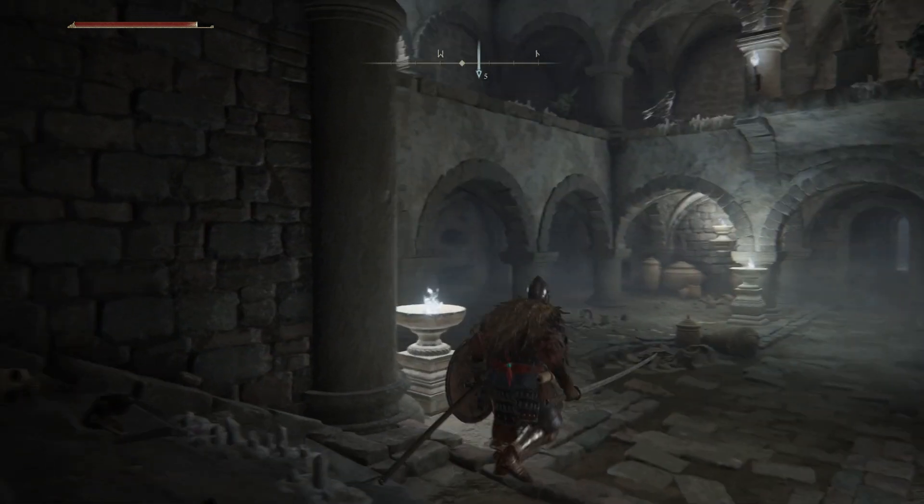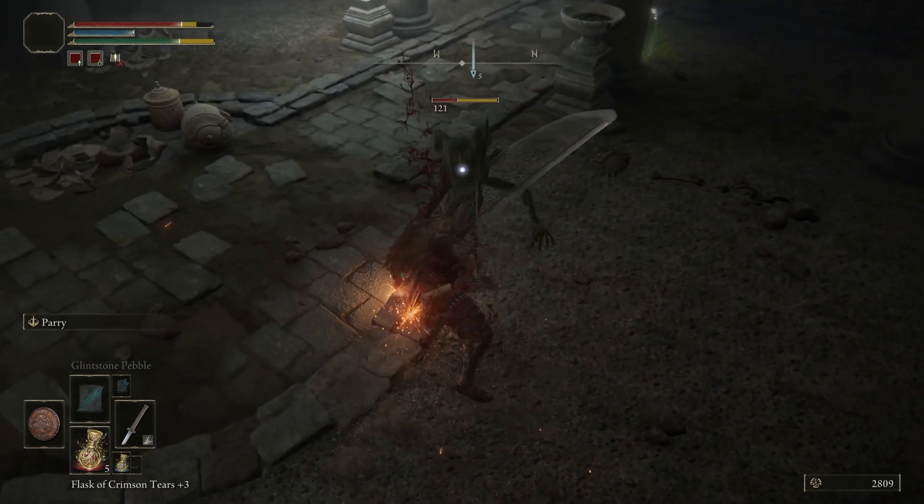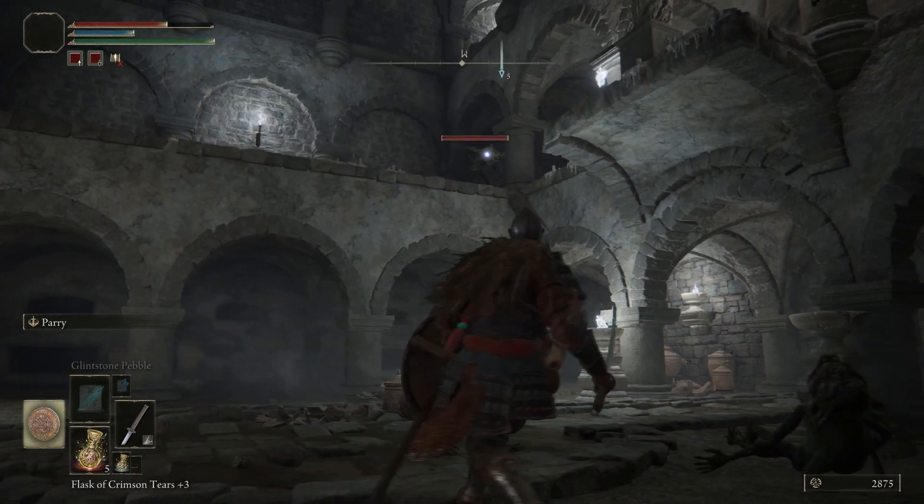You'll be ambushed again by Stone Imps, but this time you'll have one on the floor above you hitting you from range. If you can't use any ranged attacks, you can just kill the imp on the ground and move on — you should be fine.